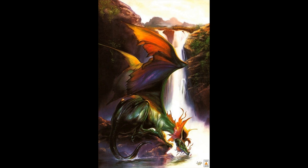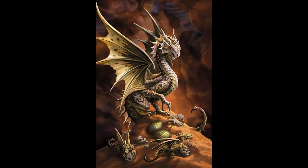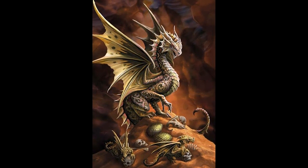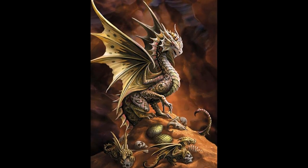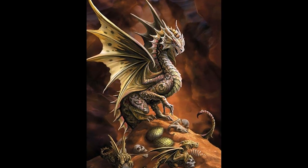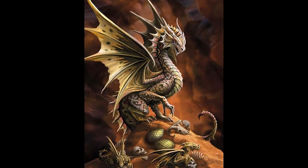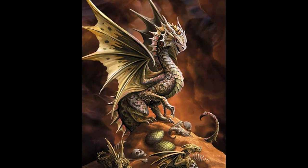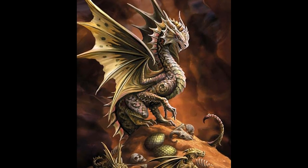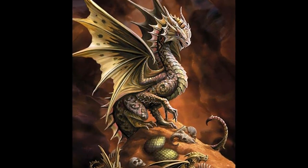Dragon hatchlings are only helpless for a few moments immediately after freeing themselves from the shell. They take in their surroundings with senses already sharp enough for hunting, experiencing a flood of recognition as instinctual memories suddenly make sense in relation to their new environment. Most hatchlings can talk almost as soon as they hatch — fluent Draconic, not baby talk — and are very swift at picking up Common and other languages. If any being around them speaks Draconic, they will gravitate towards that being, asking questions about everything. At this age they are very open to influence, but have finely tuned survival instincts.